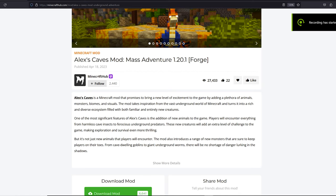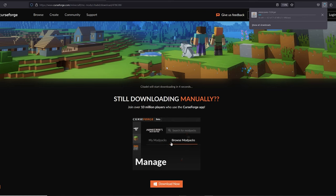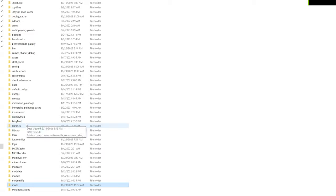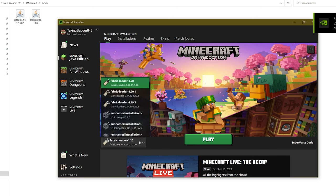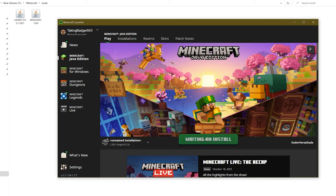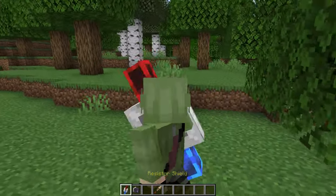Now you may be asking, how can you get this masterpiece? First, you need to click on the link in the description. Here you will see this page — scroll down a bit and click on the green button, which will lead you to the original landing page. Here you will need not only Alex's Caves mod, but also the Citadel mod, so let's install both. After they're both downloaded, drag both mods to the Minecraft mods folder. If you don't have one, simply create it. Then launch the game with Forge 1.20.1 and there you go. If you enjoyed the video, consider subscribing — see you in the next one.